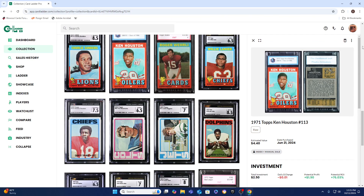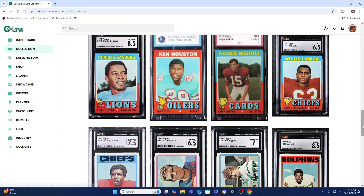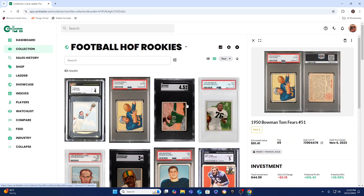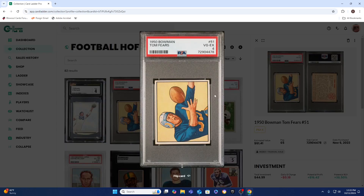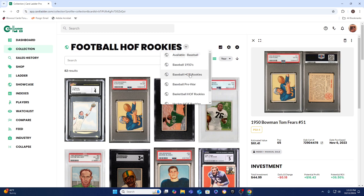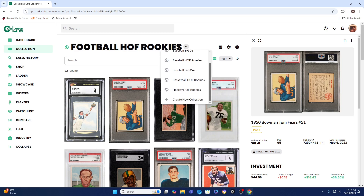This is what I've been doing — using Card Ladder as a way to track my collection. If I want to trade or sell a card, I just right-click it, copy the image address, and put it into a forum. Or I can save the images and put them into an eBay listing. Kind of just organize everything so it's all ready to go. It's very convenient.